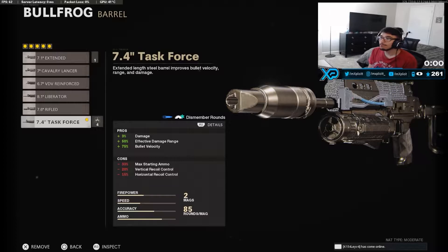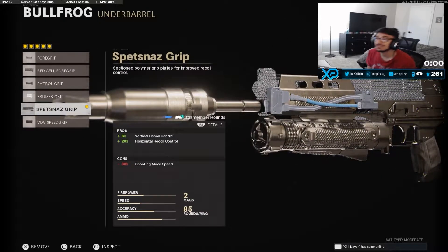Now going to the barrel, our next attachment — we got the Task Force barrel. That's basically going to give us a lot of damage, a lot of damage range, and bullet velocity as well. The Task Force is honestly a must-use on like 99% of SMGs because if you don't use it, your bullet velocity will be completely on the ground, which is one of the most important stat lines in Call of Duty. Your damage range is also going to be really bad — your gun is basically going to be shooting like a peashooter.